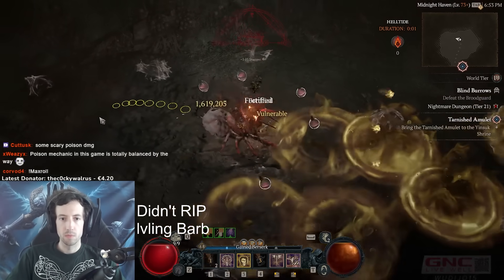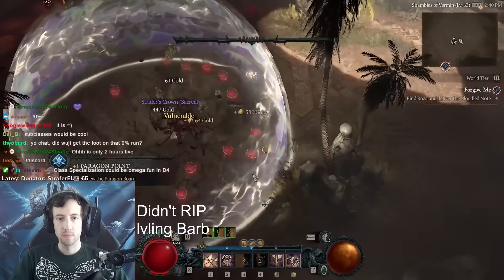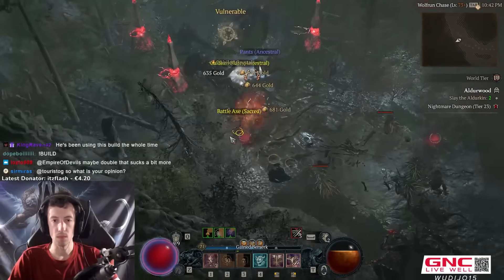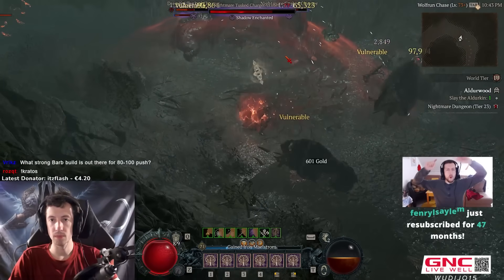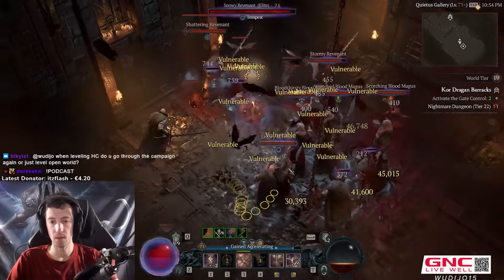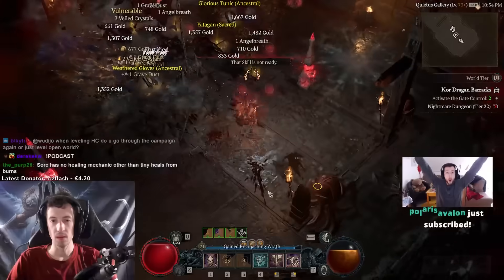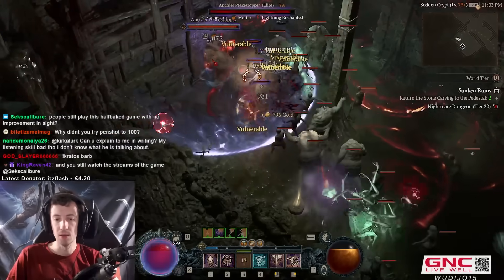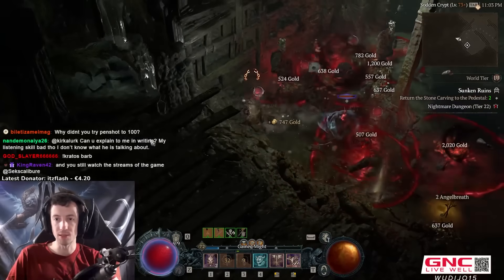It's super fun and it uses the Walking Arsenal passive where you want to switch between different skills and different weapons all the time. I use the Iron Maelstrom Ultimate so I can hit the entire screen and clear up massive packs in like a second or so. I combine this with Upheaval and Deathblow. I built this character extremely defensively so I'm playing this on hardcore and I have no issues whatsoever.